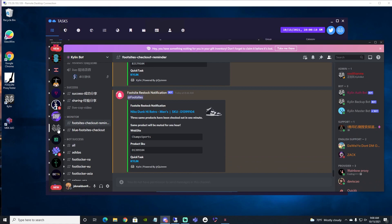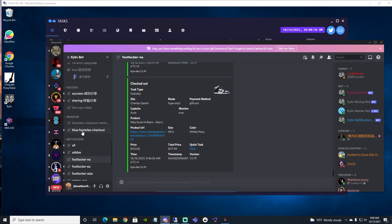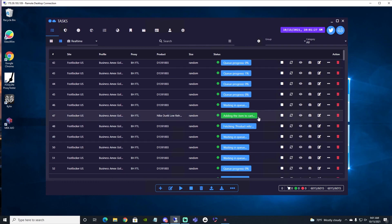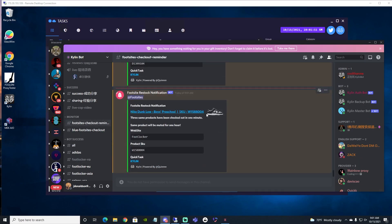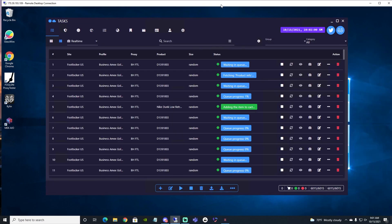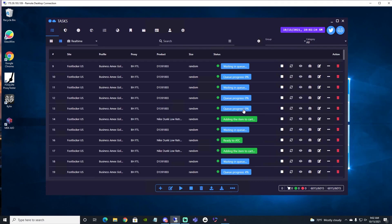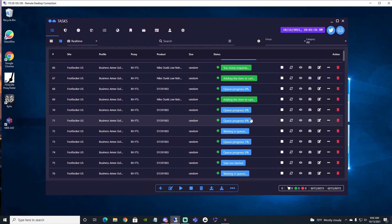So during this time period, I'm just waiting to see when the stock goes live. When it goes live, that's when I pay attention to my bot to see when the first checkout is going to start. Unfortunately, only the taller shoes were checking out. Now we're going to have another Kylan one-on-one moment. At the moment it says 'waiting in queue,' and some say 'at the cart.' With Kylan, once one passes queue the floodgates start to open — but we're still not carding anything yet.